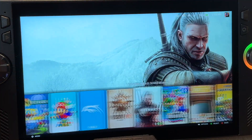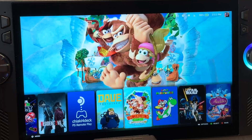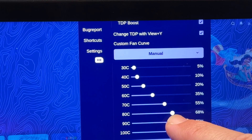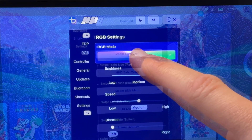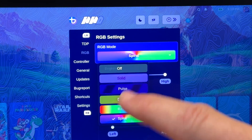Bazite gives Windows handheld owners all the benefits of SteamOS, like an amazing console-like experience and true sleep and resume functionality. Here are the top 10 tips to really make the most out of Bazite, including an absolutely crucial one. These tips work with the ROG Ally, Ally X, Legion Go, and indeed all Windows-based handhelds that have Bazite installed.